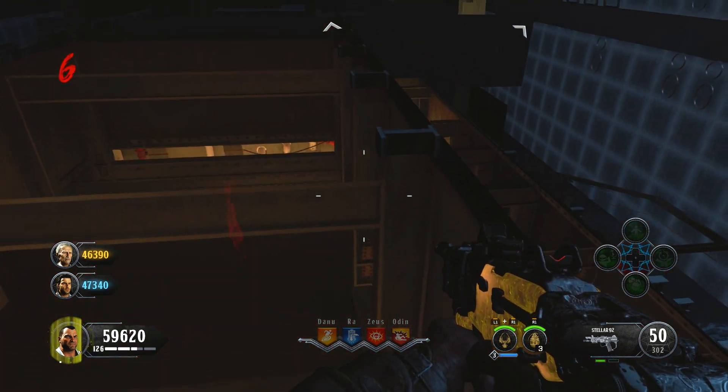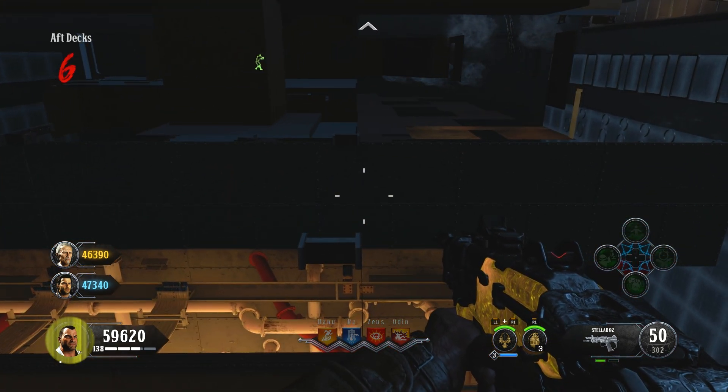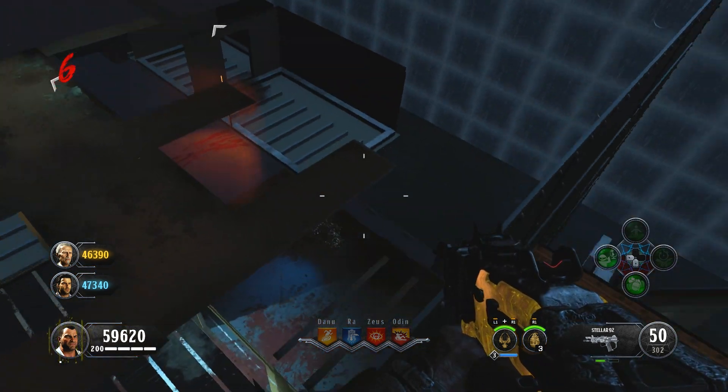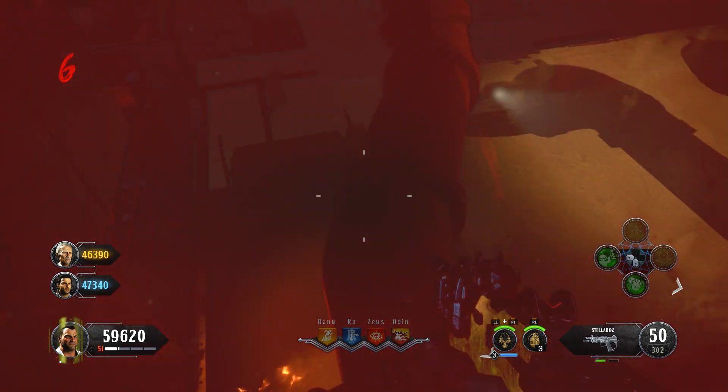Once you've teleported inside, make your way over to the same location. I believe you can do this in other locations around here, but we found it perfect down by the bottom. Be careful of the death barriers, so just pause in between and let your health regenerate.